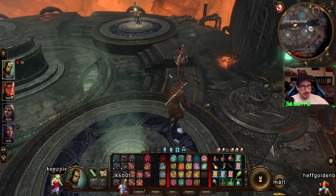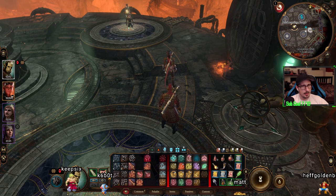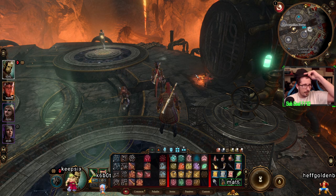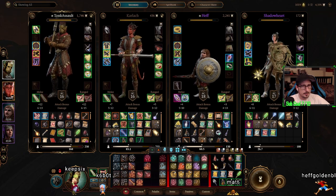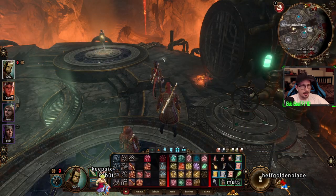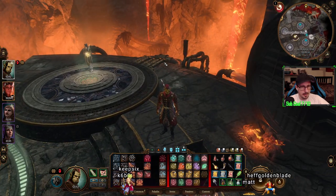Then you can do the touch. That would probably be my druid because he doesn't do any damage with his sword. Yeah, and your Shadow Heart is wearing a bludgeon weapon, so get her to stand right here where my orc is standing.